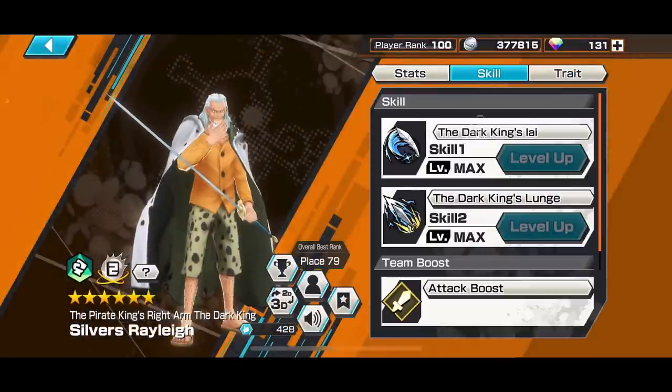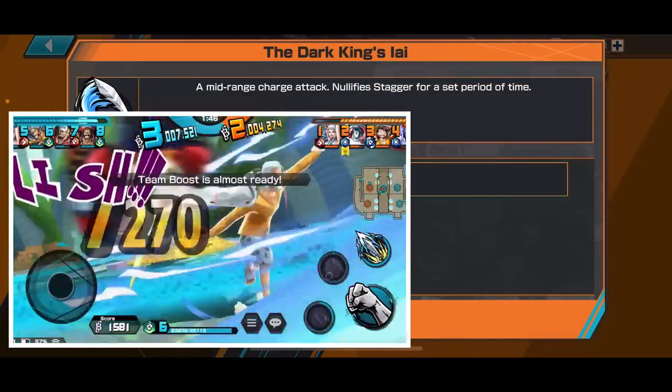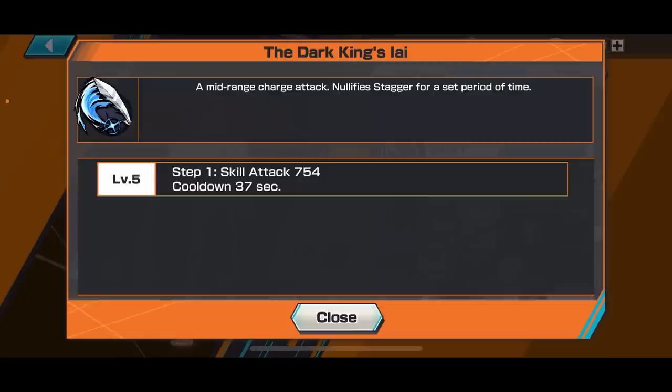Skill-wise, the Dark King's Lie is a mid-range charge attack — very good, extremely quick, and it nullifies stagger for a set period when activated. If you combine this with your perfect dodge, you will one-shot your opponent. The cooldown is a bit long at 37 seconds though.